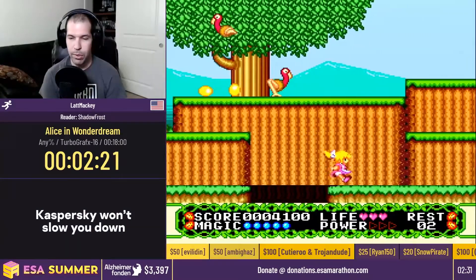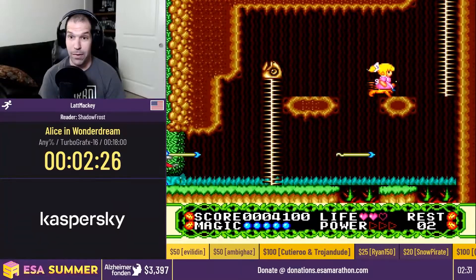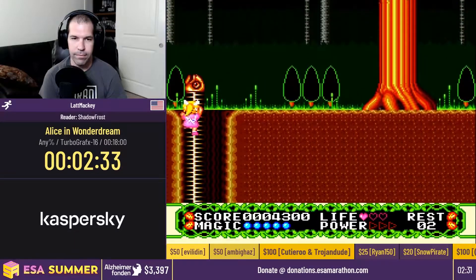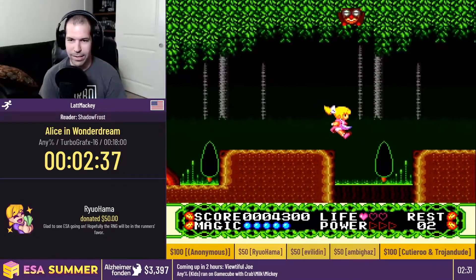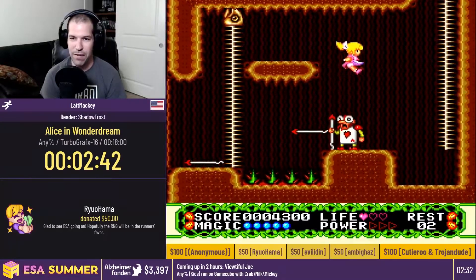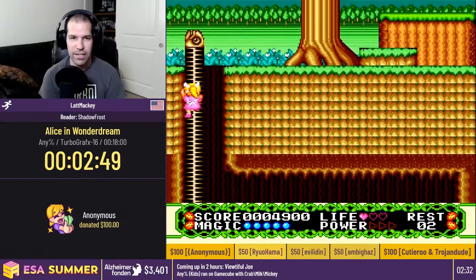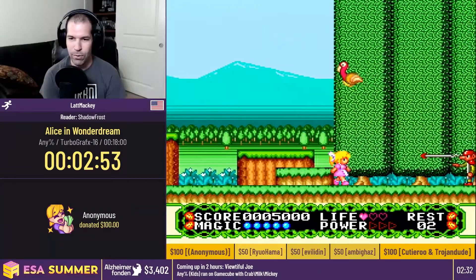We got a $100 anonymous donation — thanks so much for that. And we also got a $50 donation from Ryohama saying, 'Glad to see ESA going on. Hopefully the RNG will be in the runner's favor.' Thanks so much for those donations. I appreciate the RNG mention because we're going to need it in this game. One of the fun things about running this game is that for the most part things happen in the same place, but there are some RNG moments and I'll point them out as we go.